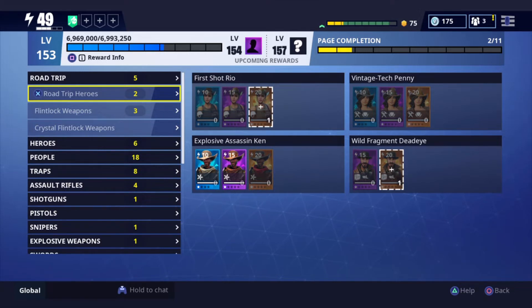I believe there is a Troll Stash Llama at 201, but I don't know if there's one between that or not. Maybe they'll have an XP Llama or just something we can get something good out of. Without further ado, we're going to start into the Road Trip Heroes. Make sure to comment down below what your collection book level is — always curious to know. If you guys enjoy the video, as always, make sure to hit that like button and subscribe if you're new to the channel. Thank you guys so much for the support.